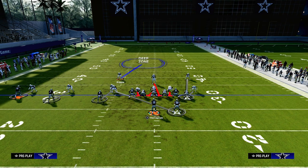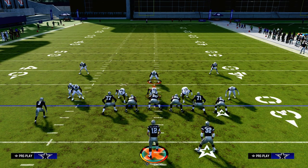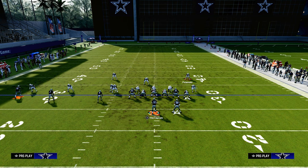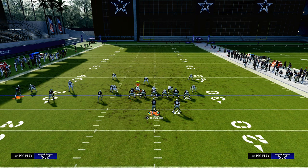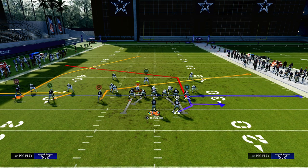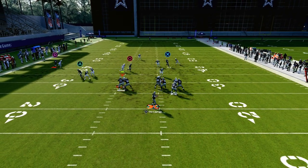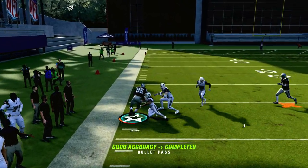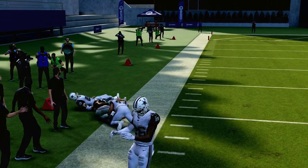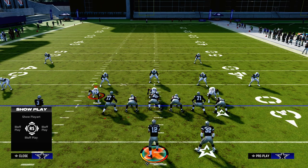Let's say your opponent decides to go to a cover one style of defense. It might look something like this — they'll have this guy on this guy, and then maybe this guy on a flat zone. You're going to have your zig against this, but they do have a hard flat, so just understand that. This is where this play becomes powerful: you have your slant, and you also have your tight end post that is going to be able to beat man coverage across the formation. That's how you're going to be able to attack cover zero and cover one.